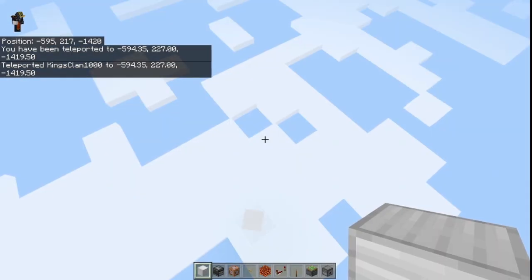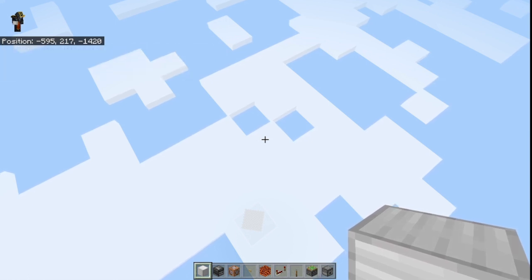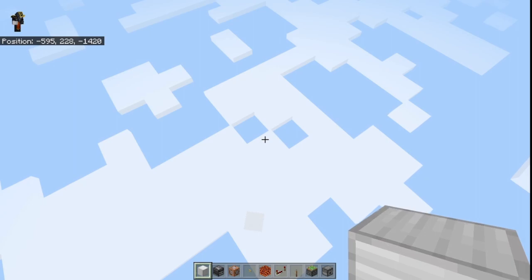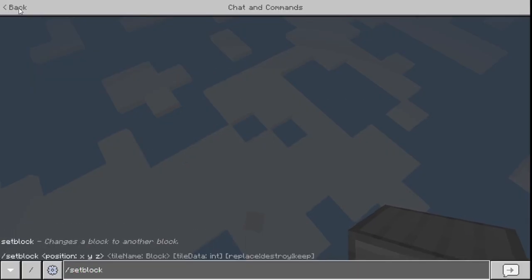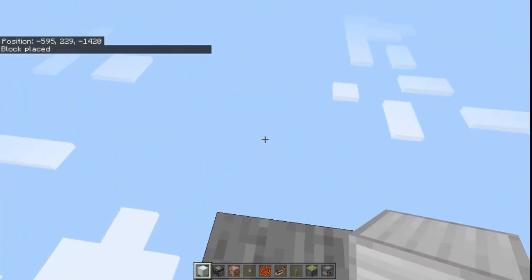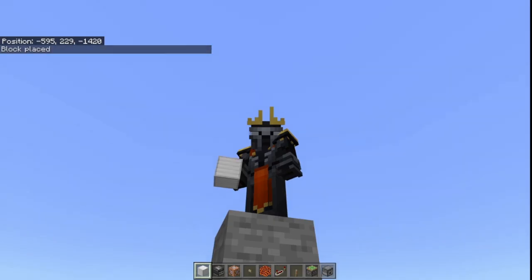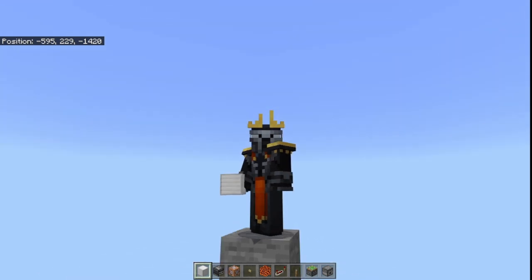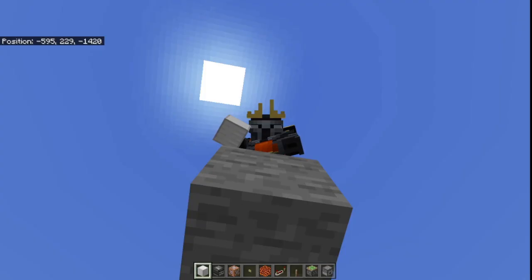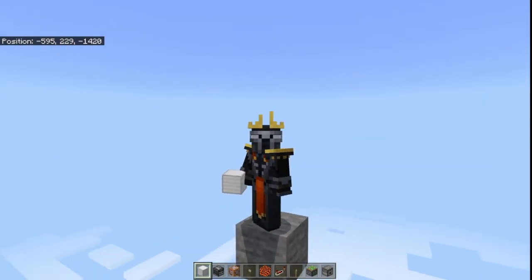160 plus 68 is 228, so this is the spot. Use setblock here as stone, and then simply stand over here and the farm is good to go. Make sure that you have turned the lever on. You might not be able to see the farm from here, but as technical things go the farm is within your simulation distance and the farm is going to be working completely smoothly.